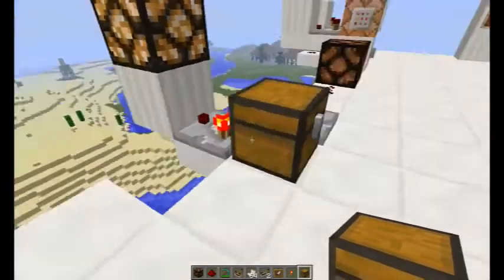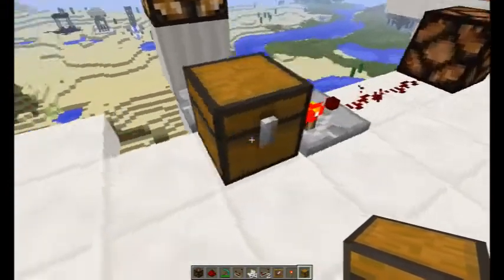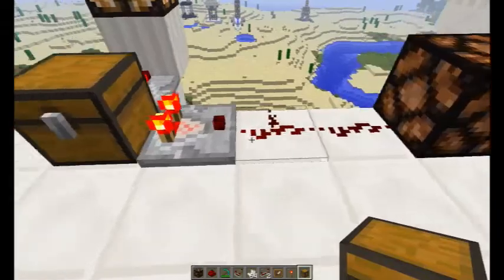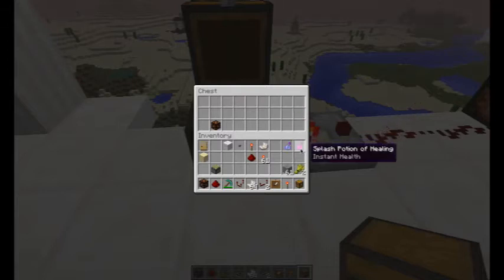Power up this redstone lamp — voila, it successfully output a signal. If I take the item out, it goes off; put it back, it goes on. What's really great is the comparator outputs a signal strength based on the amount of items in the chest. With one item, I get a signal strength of one. A full signal is strength 15.